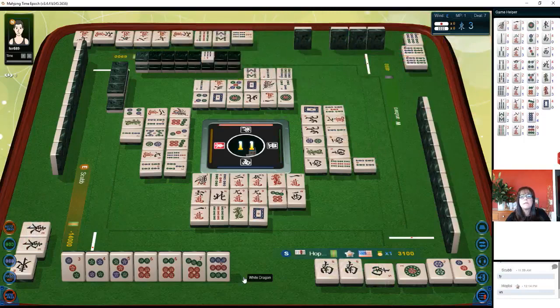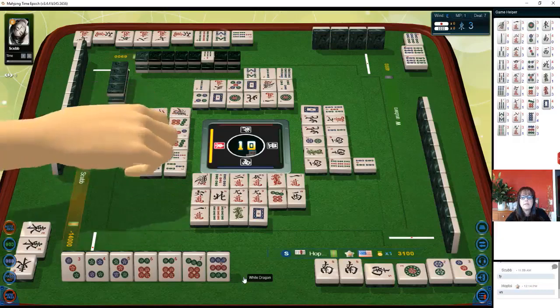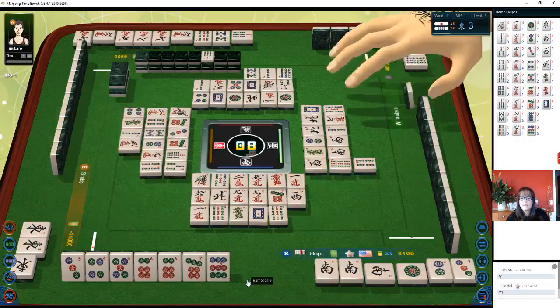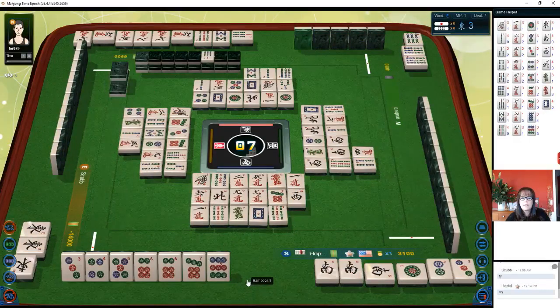Seven-seven-eight, eight-seven-eight-nine, six-seven-eight, five-six-seven. Four characters, nine bamboos, four characters. Four characters — we have two more picks.